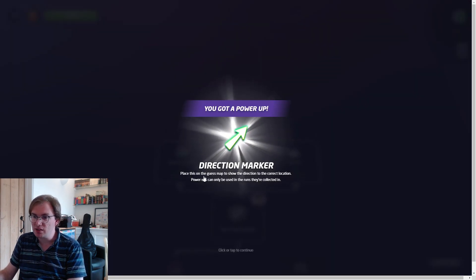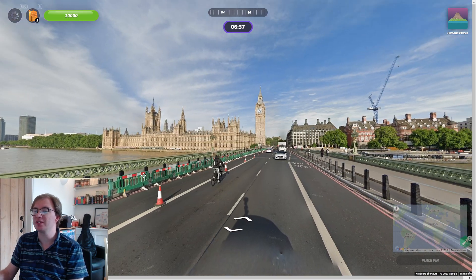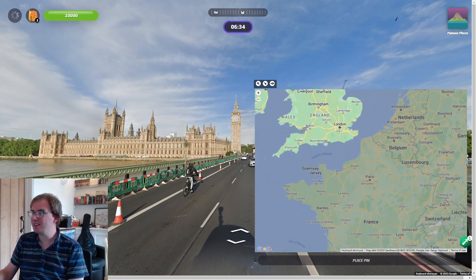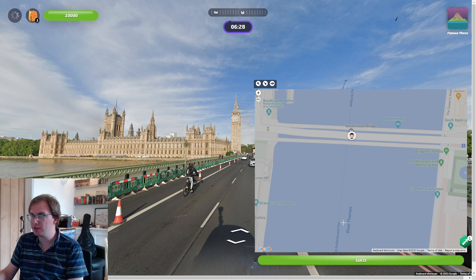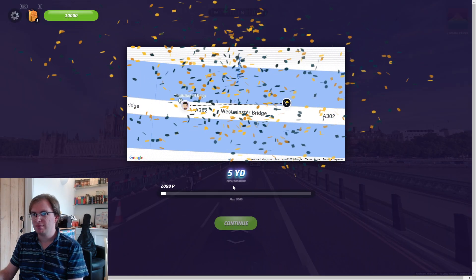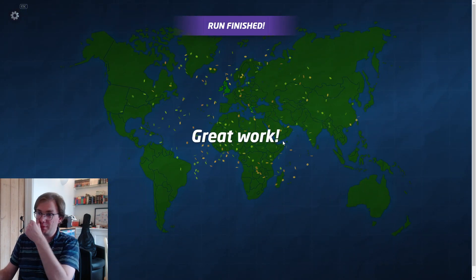Add a direction marker - place this on the guess map to show the direction to the correct location. That's a power-up. Capitals or famous places - I've got six minutes and forty seconds. These are going to be a bit more tricky. Let's go famous places. Oh, come on. Seriously? I don't need any power-ups. This is going to be the quickest search I've ever done - we're right slap bang in the middle of Westminster Bridge. There you go. Easy. And that's that run done.